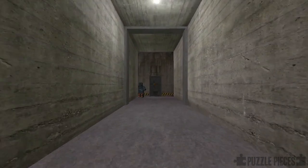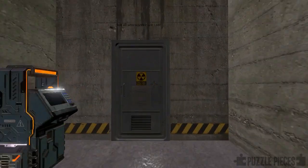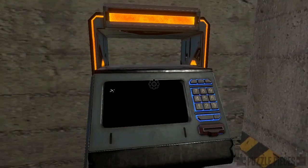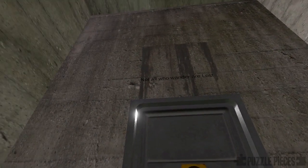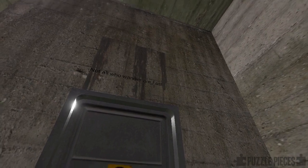We've just arrived at level 7 and stepped out of the lift, and you can see there's not a whole lot to see to start with. We're in a long corridor. We've got a terminal console here that requires some sort of input, and we've got a single phrase written above the door here: 'Not all who wander are lost' — and you'll notice that 'Lost' has a capital L there.